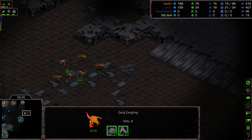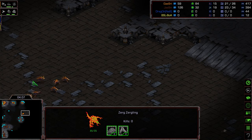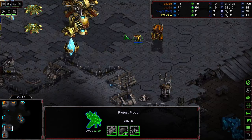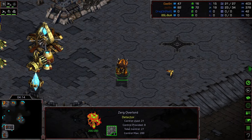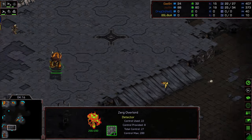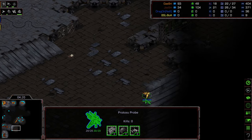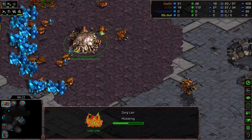These Zerglings have done a fantastic job boxing this probe out. I believe that's two probe kills. Another probe scout moving out, that Overlord is seeing it, going to try to sneak out into the darkness. Having early scouting information against your Zerg opponent is critical.